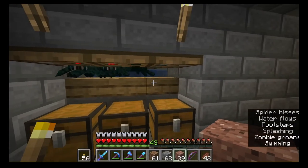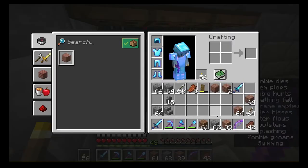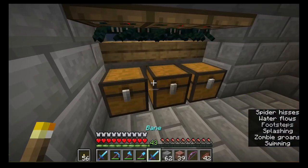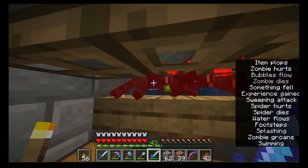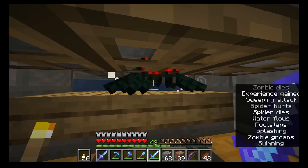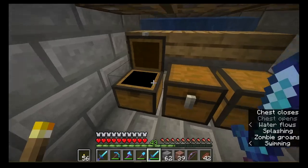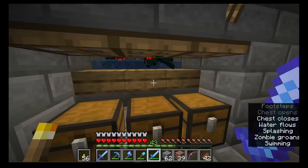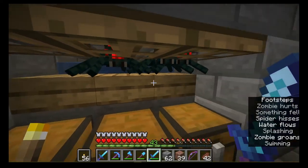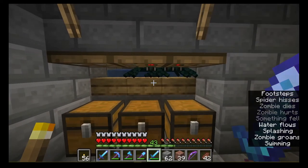The drops we get from this farm are spider eyes, which are useful for making potions, but I'm mostly interested in the string because I need scaffolding and you need string to make scaffolding. I also made the Bane of Arthropod sword — doesn't seem very effective. There's some string and eyes. I think I'm going to have to AFK here for a bit to get enough string, but the plus side is we also get XP from this farm.